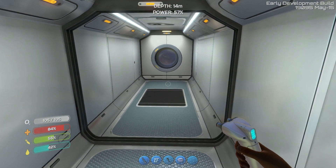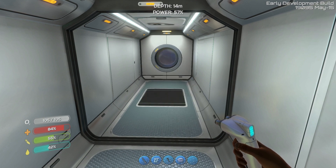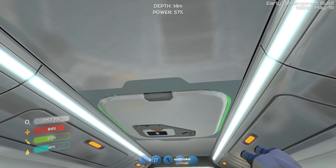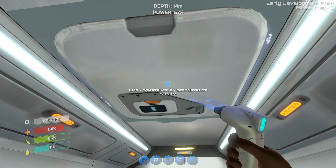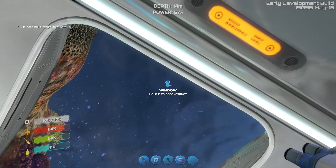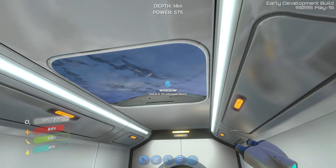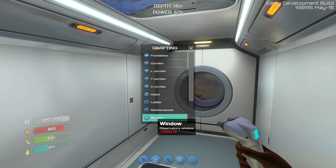Someone said, put some windows in your base, and I totally agree. So let's go ahead and make some windows. Can you put them on the roof? Apparently you can put them on the roof. Interesting, I didn't know about that. There's no reason to not have glass. Let's just put it everywhere.